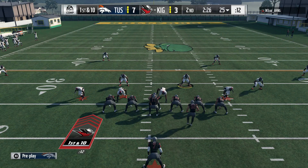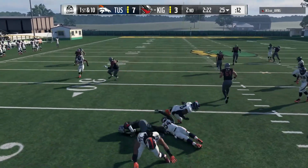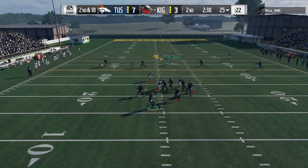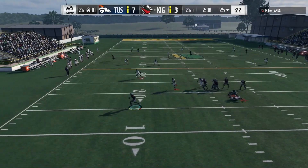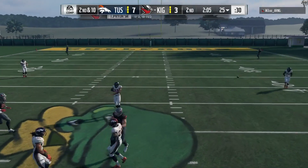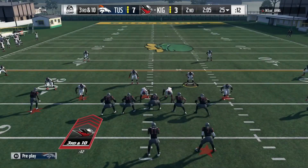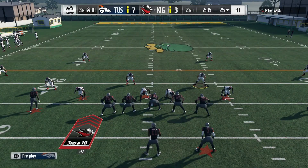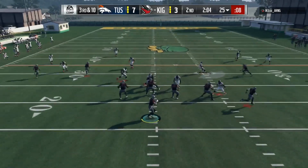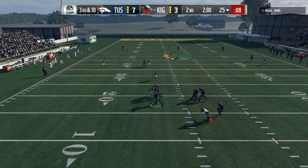Number one corner is currently, I believe, Desmond Trufant, and the second one's a strong safety. So I need to get a better second corner — a little bit more speed, a little bit more coverage ability, preferably 91 zone would probably be the best. Right here, third down and 10, he's doing a lot of audibles. To be honest, I don't know how good Terrell Pryor's throwing accuracy is. I wasn't really messing with it in this game — I didn't really care how good it was.